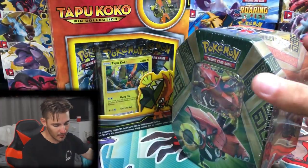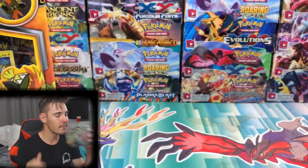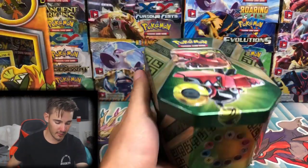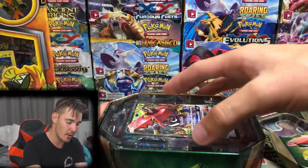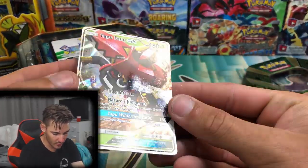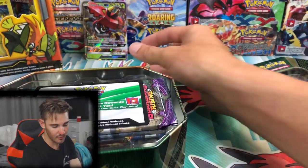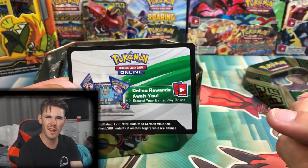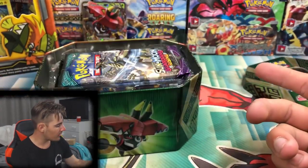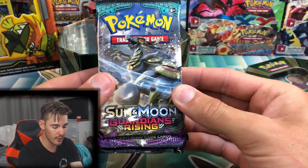But enough talking — I need to get into this. I'm going to start off with the tin, so we'll put that one aside. I have a few more tins; I think I bought two of each, so I'll open up some tins at the same time. That one is a Tapu Bulu — I have that multiple times over. If you guys want this code, make sure to head over to my Instagram. You guys can win a chance to get this code and the other codes in this tin if you guys are the first ones to see it.